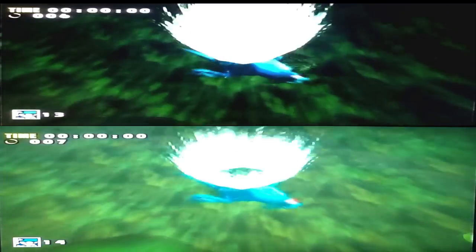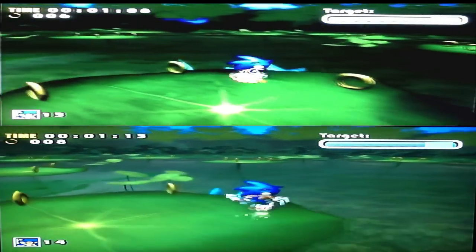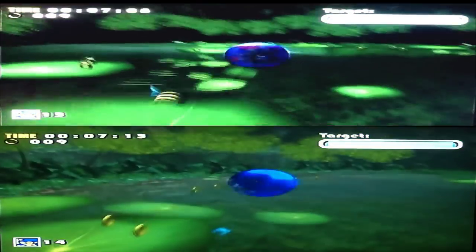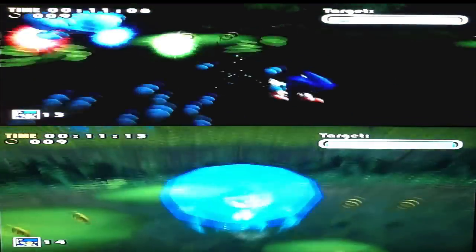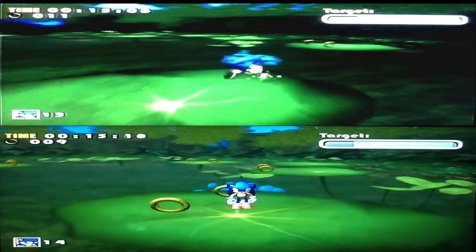Here's another scene where the surroundings of the chaos creature look a little bit too dark on the top, but on the bottom screen, it actually looks a lot more detailed and in better detail as well.